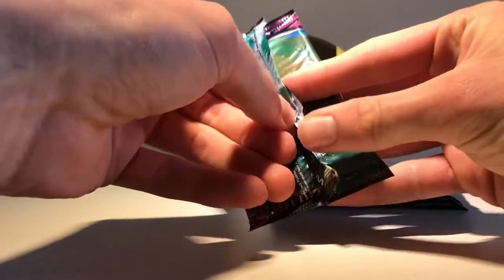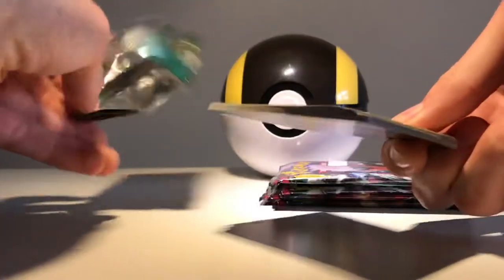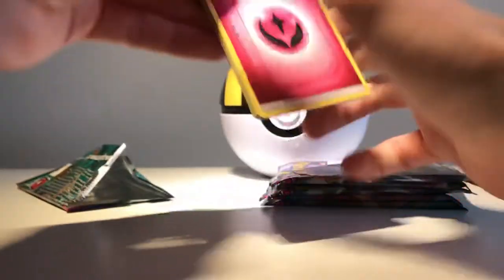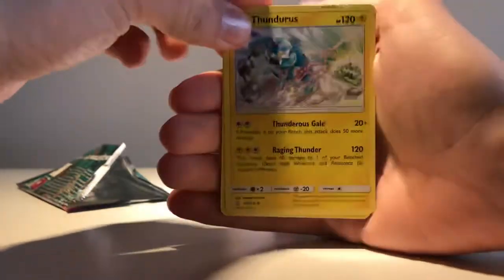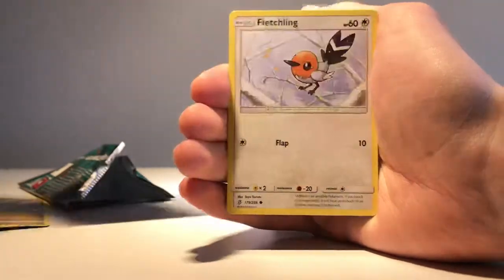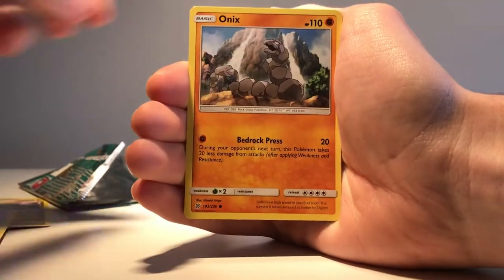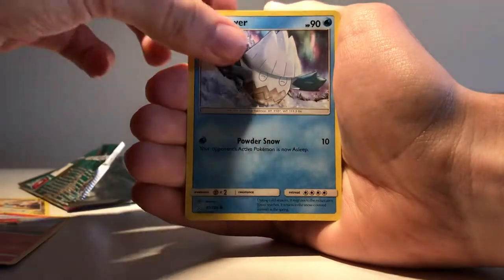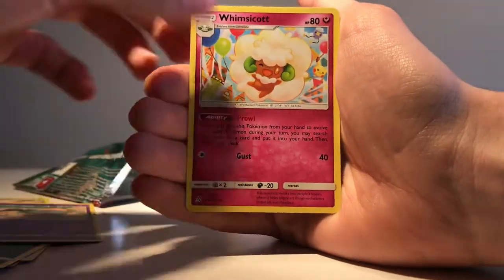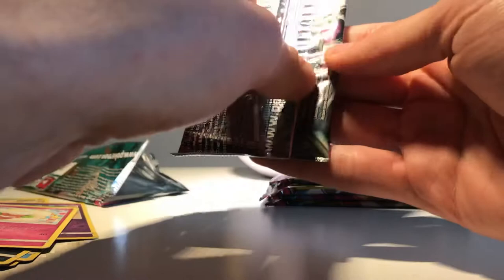You'll know from my previous video that I stuck open these. Let's see what we get. One, two, three, four to the front. I've got a Fairy Energy, Thunderous, Dragonair — cool artwork — Steenie, Fletching, Onyx, Fletchinder, Snova, Murkrow, Salandit. That was a reverse, and Wimscott is the final card. Not a good start if you ask me.